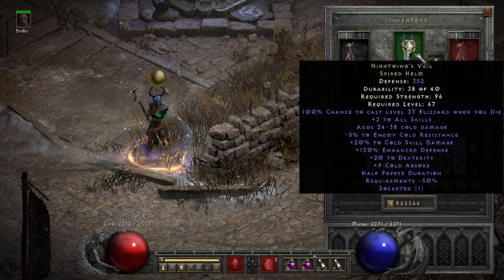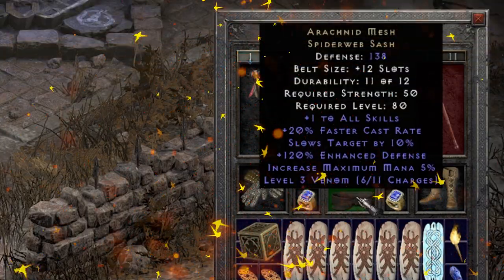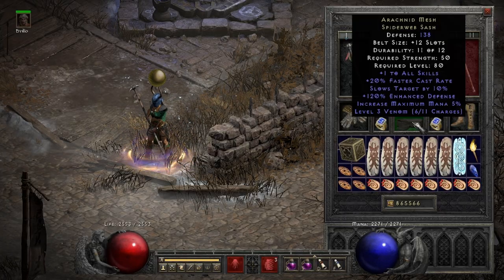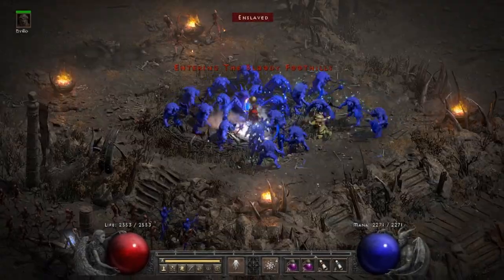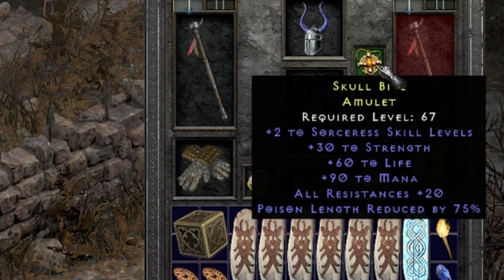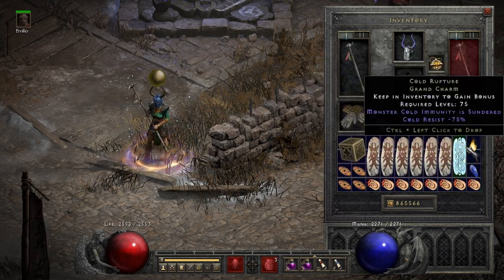The reason this build is cool is because we get to use the new runeword Obsession, as it's actually the best-in-slot item for this build when considering damage output. By using Lidless on the swap for Battle Orders, we can actually save a ton of points into strength, increasing the survivability of this already tanky build. We need Cold Mastery to be negative 185 because we only have two facets in the gear of this version. We still use our favorite Ormus armor in this build, but instead of Blizzard, we look for plus three to Frost Nova. We give up Snow Clash because it really doesn't help with this build and exchange it for a Rack, which is more synergetic with hitting the breakpoints and boosting up Energy Shield. In both versions, we aim for the 105% faster cast rate breakpoint.